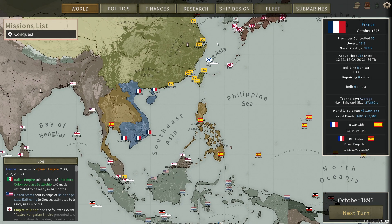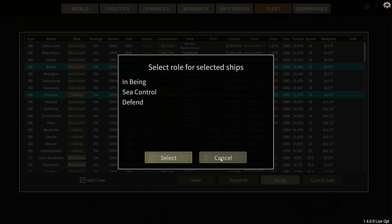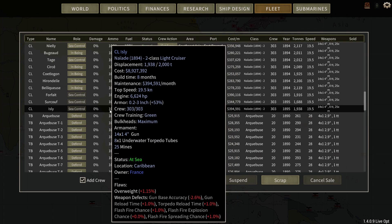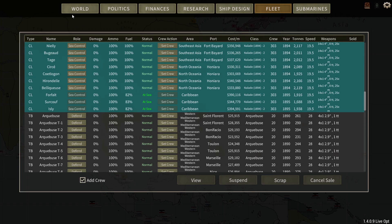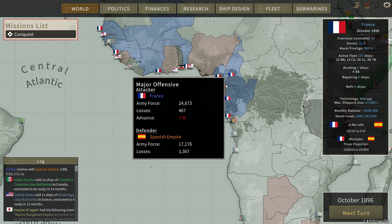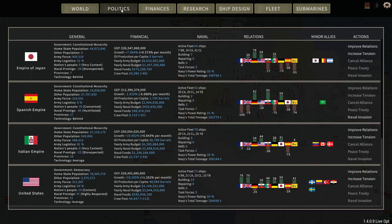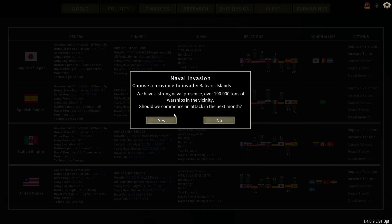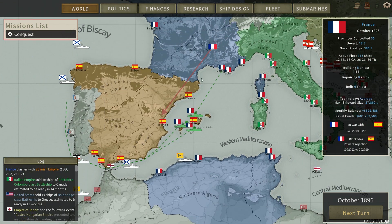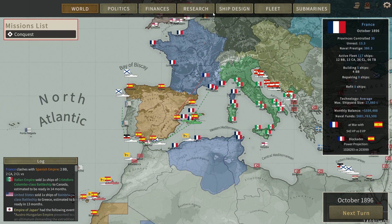We don't have the fleet tonnage in the Pacific to actually do anything, so we're going to turn all our cruisers to sea control. It's going to cost us a lot of money, but we're still in the green! Batavia is being taken. Our forces have Malorca - the Balearic Isles - completely surrounded. You're not getting off this island alive.